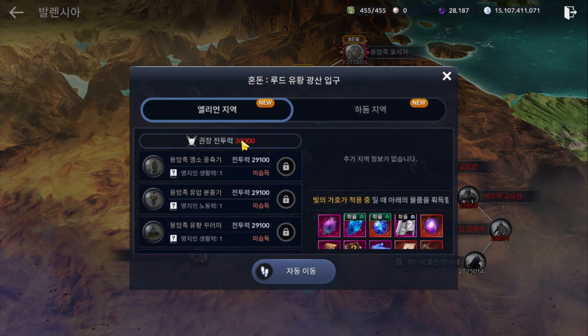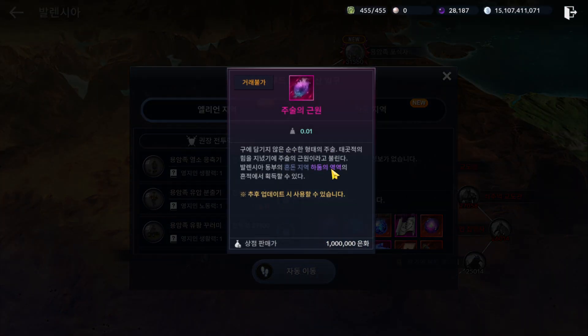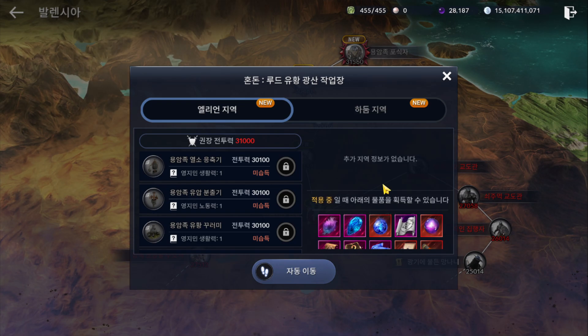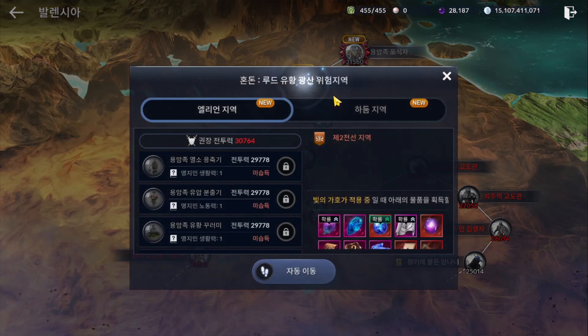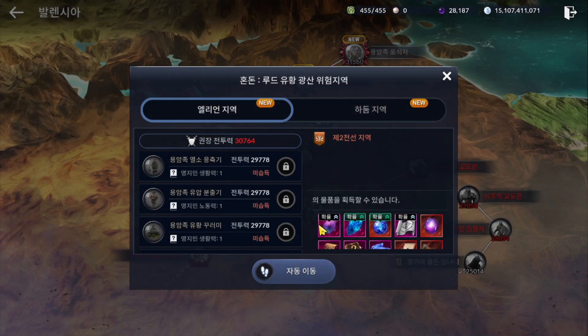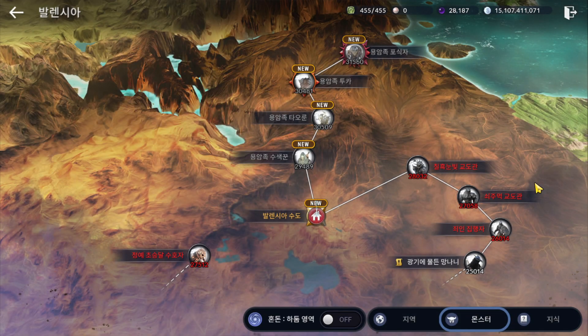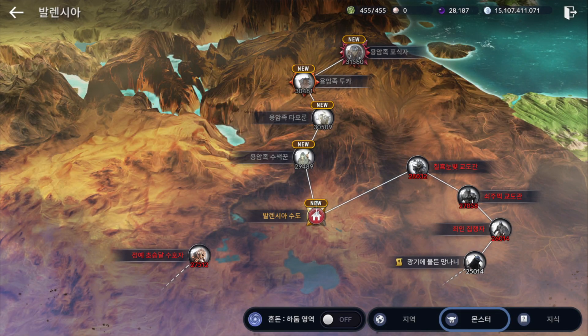For the next area, you'll need around 30k CP. If you don't have the drop buff for this item yet, you cannot use it - you need to wait for a future update. Continue to 31k CP with the same drops. After that, the last map requires 32k CP with increased drops. Good fun guys, see you in the next video, bye bye!